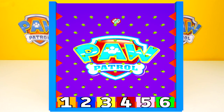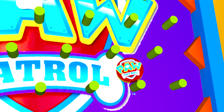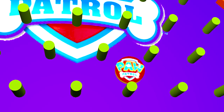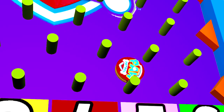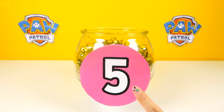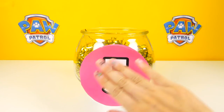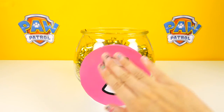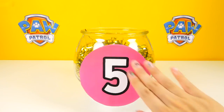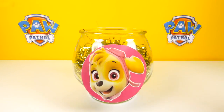Let's drop our first Paw Patrol cookie to see which ball will open first. Wow, it's moving all over the place. I wonder what number it will land on. It's number 5! Now let's go to ball number 5. I'll give you two hints: this mystery pup likes to wear goggles on her eyes, and she likes to fly high in the sky. Do you know who it is? It's Skye!